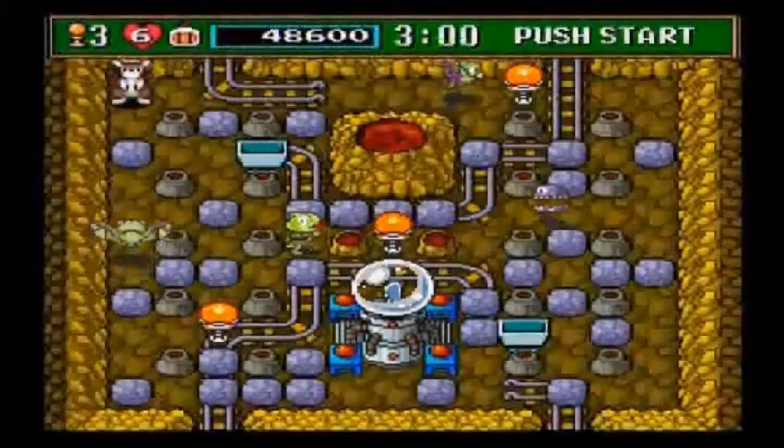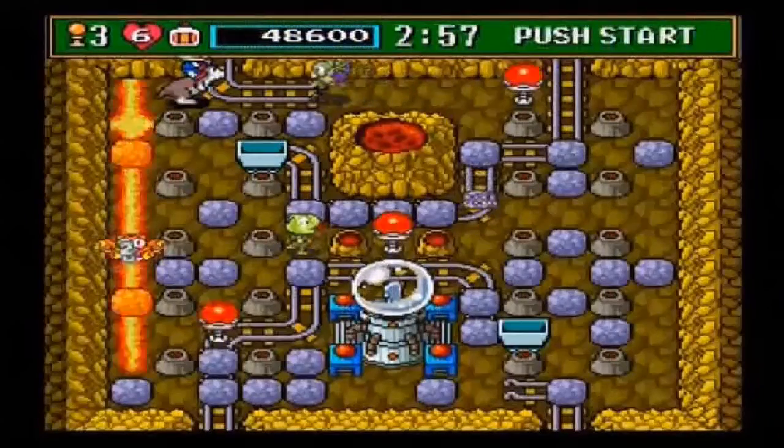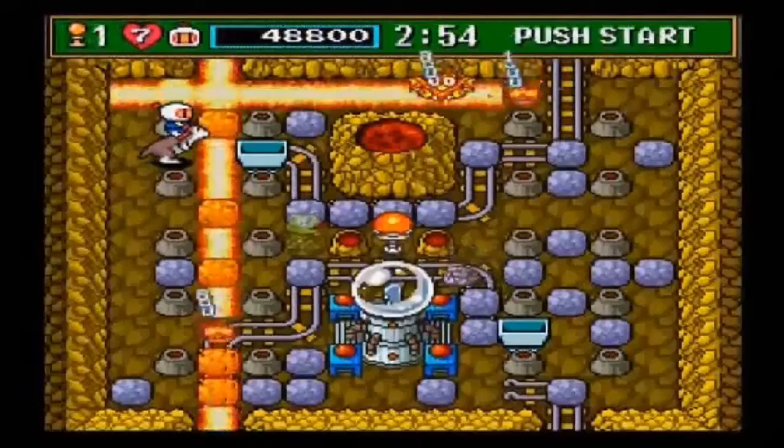Hey everybody, this is Shenigo and working team with World 2 here. I was going to show you the spike bomb — the spike bomb is, well, like the spike bomb is in Bomberman 2.